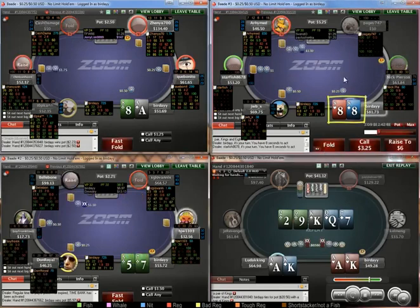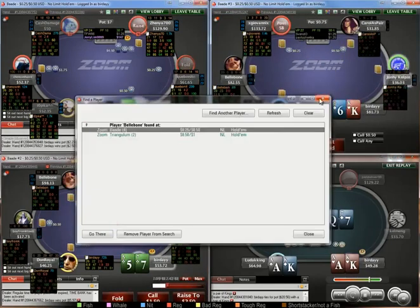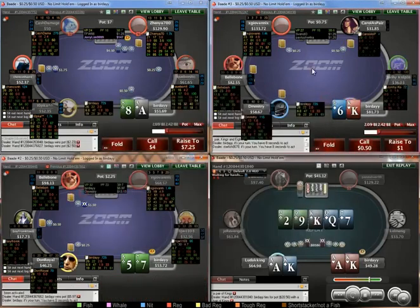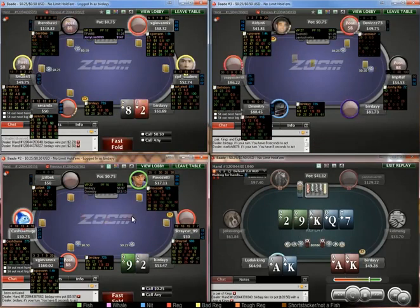I don't really like having a cold-calling range here, so I'm just going to fold eights. You just want to see where people are playing from, how many tables they're playing — this guy's playing like six tables of zoom, so he's likely just a regular. Either that or he's some crazy high-volume fish, which I doubt.